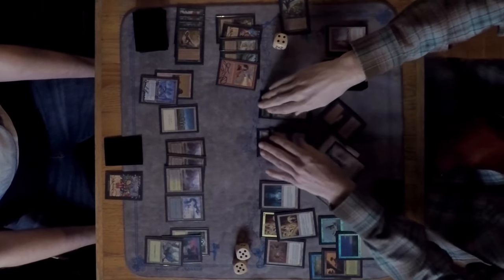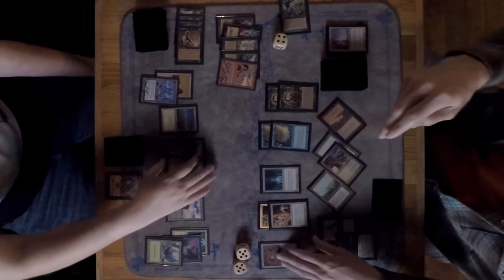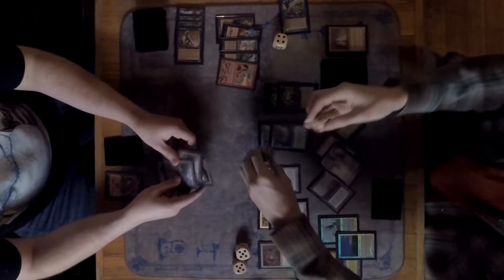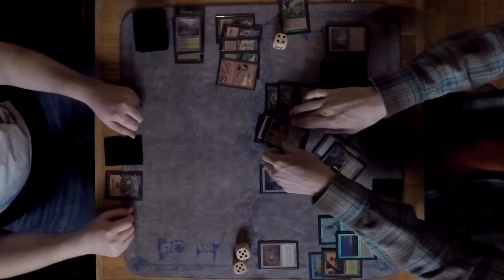This is looking very bad for Marshall. David has exactly 10 lands and holds priority — he exiles all of Marshall's lands with the Parallax Wave ability, then blows the Wave up, permanently removing those lands. No more lands for Marshall.